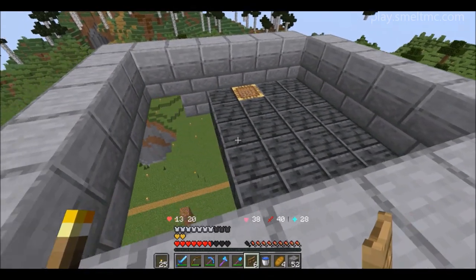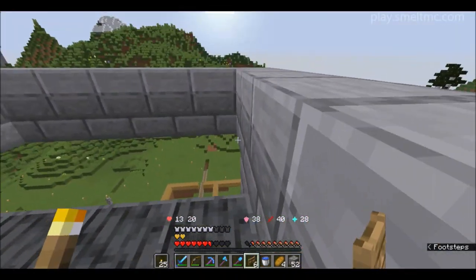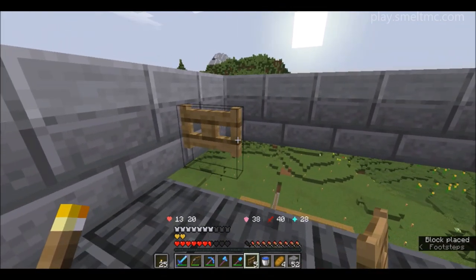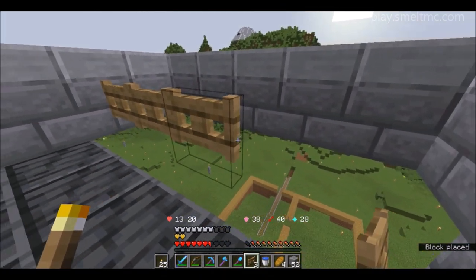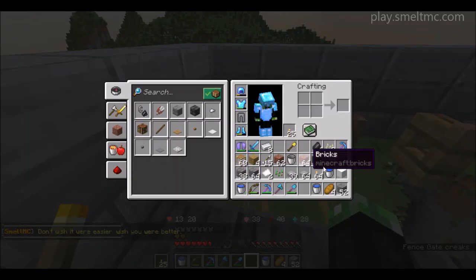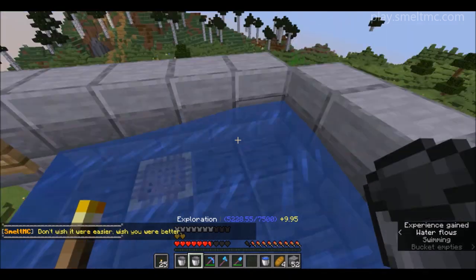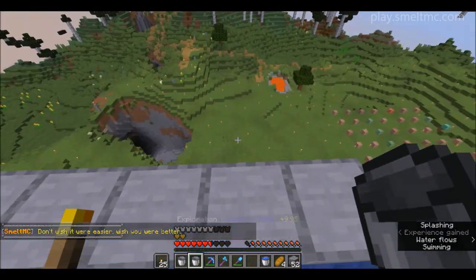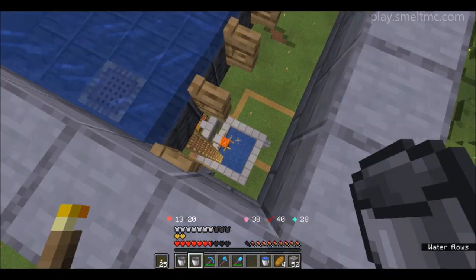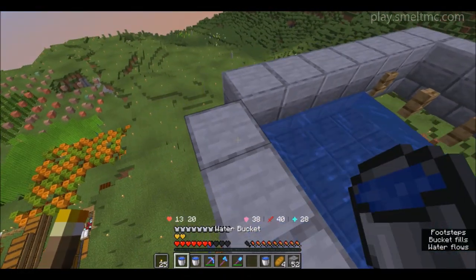Okay so here's the top of the farm - it is 18 blocks up to here roughly, so hopefully I've got that correct. It's pretty much just placing down the lovely fence gates there and placing water either end here. This is the platform on which the lovely iron golems spawn, and then the water pushes them along and they fall down this two-wide chute perfectly down there and they burn up. We don't need the water in there quite just yet.